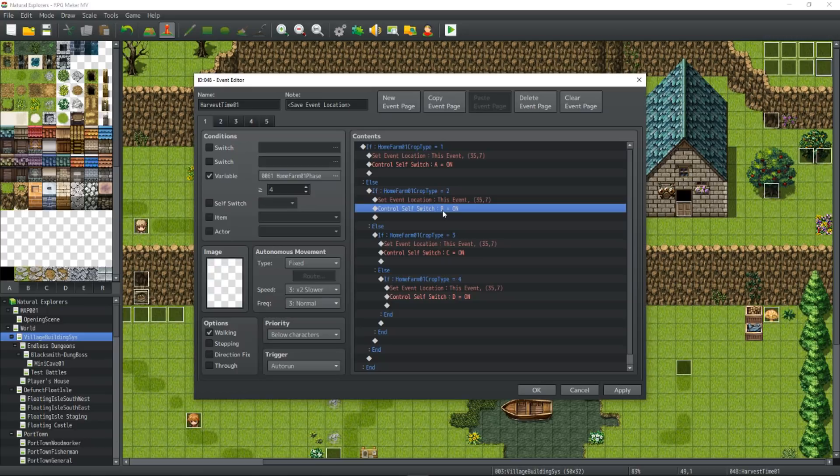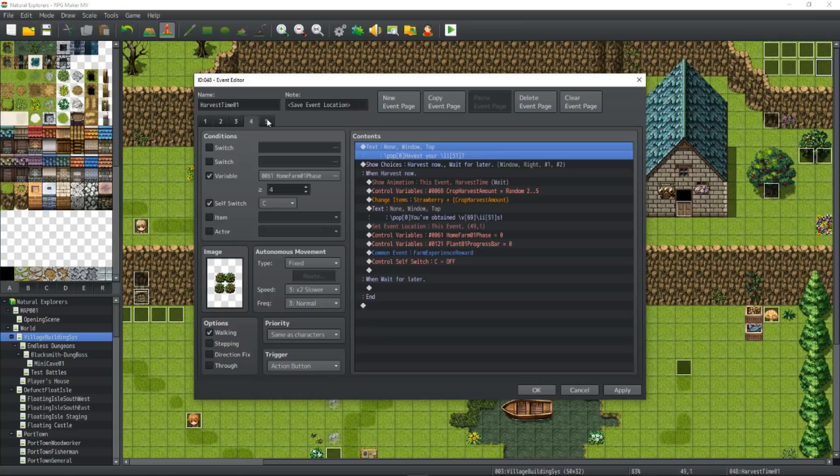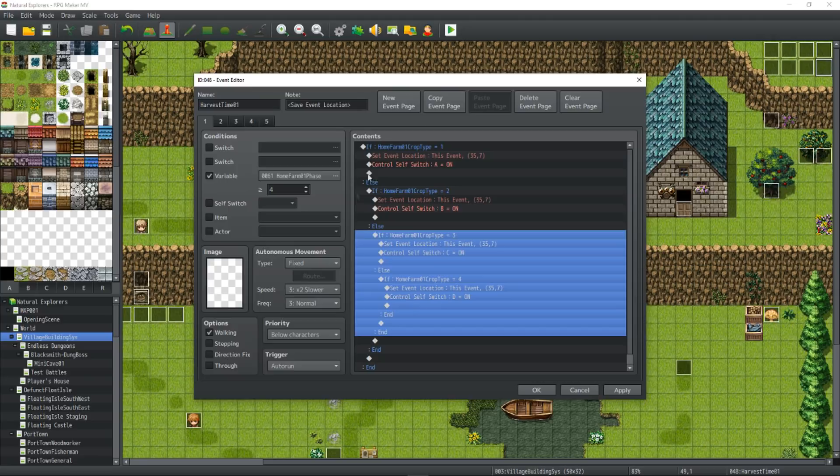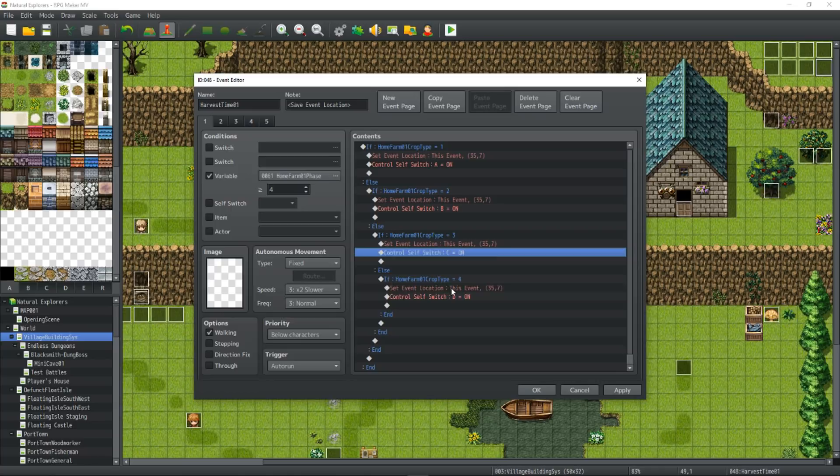Self-Switch B is going to be for the next page and what it looks like. If you want to have more than four crop types, you can use a Yanfly plugin to have as many self-switches as you like. With this system without any other plugins, you can have four crop types. But it's very easy to add another plugin and have as many crop types as you'd prefer. Repeat this process in the Else Handler — if Farm O1 Crop Type is 3, set the event location and turn on Self-Switch C; do the same thing for 4 — same location, Self-Switch D.